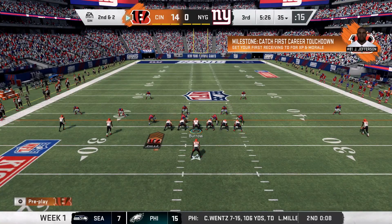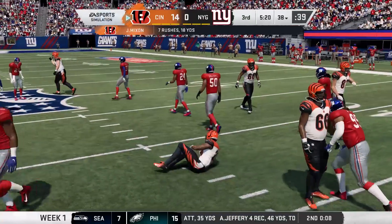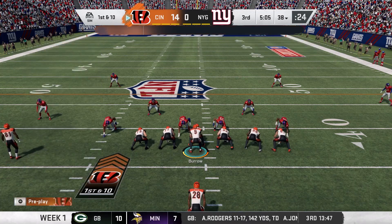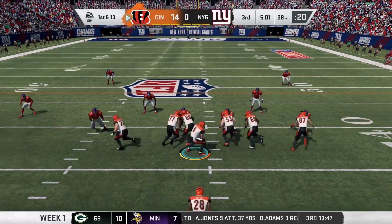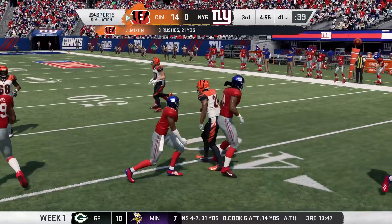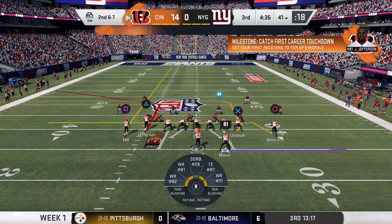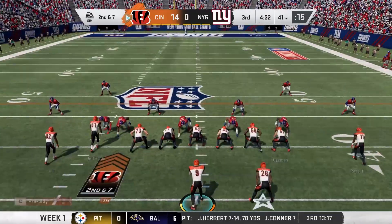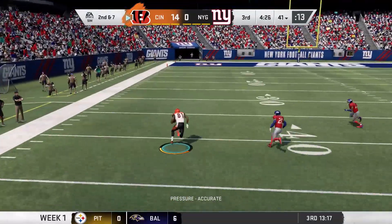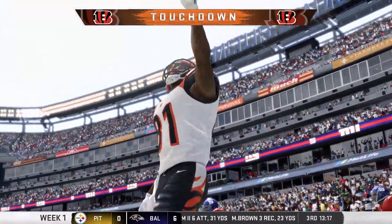See how they handle any defensive adjustments. It's Mixon, brought down shy of the 40 at the 38 — three yards, first down. First and 10 at the 38. Running with Mixon again — corralled just beyond the 40, a gain of three, second down. Second and seven — wide open receiver, complete, and all the way in for a Cincinnati score.